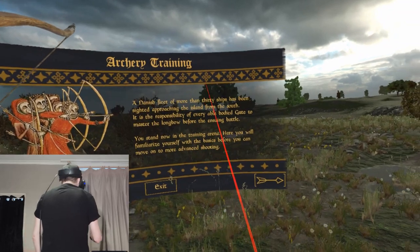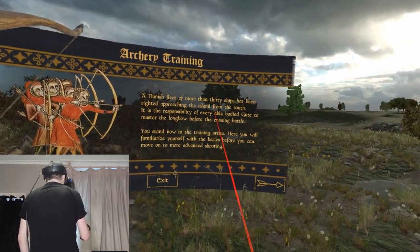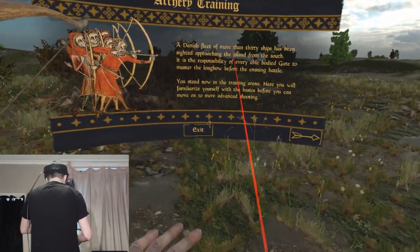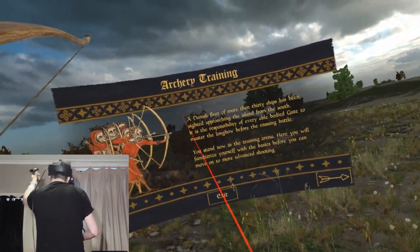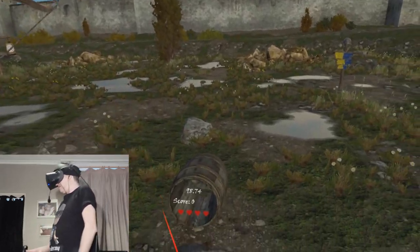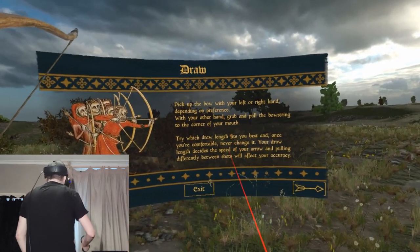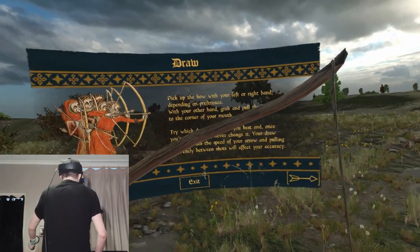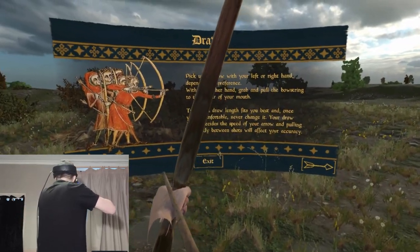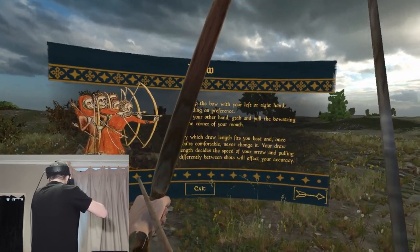Archery training: a Danish fleet of more than 30 ships has been sighted approaching the island from the south. It's the responsibility of every able-bodied person to master the longbow before the ensuing battle. I can see a longbow protruding from my left shoulder. Pick up the bow with your left or right hand depending on your preference. I'm left-handed, so I've got my bow in my left hand. With the other hand, grab and pull the bowstring to the corner of your mouth — find whichever draw length fits you best and never change it, as your draw length decides the speed of your arrow.